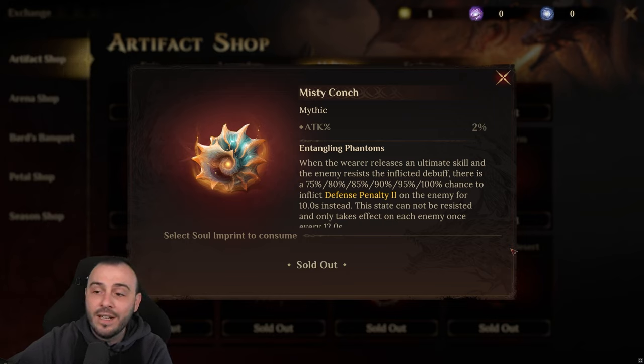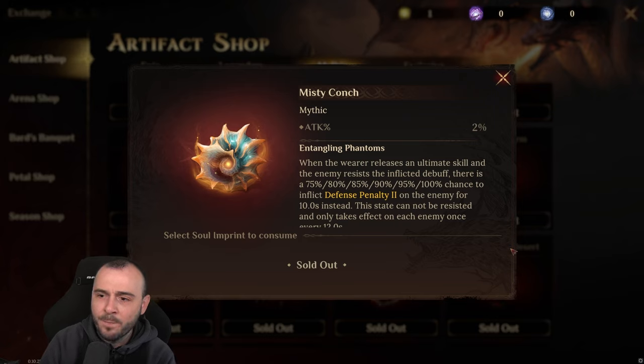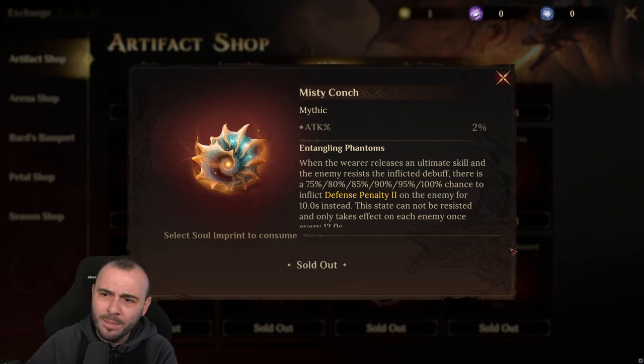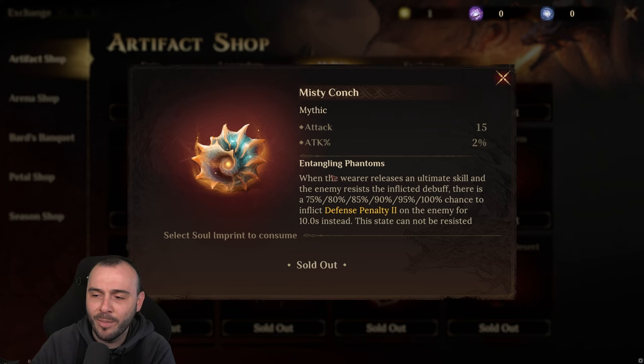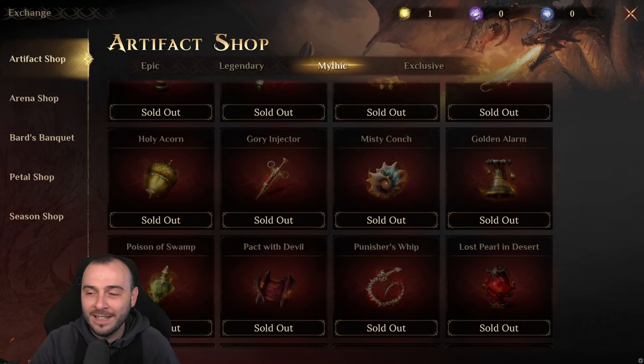If you have a damage dealer — let's just take Sigrid as an example — you give no accuracy to Sigrid and you give her this artifact. She's going to basically resist applying the attack penalty and the heal reduction, and then at max level it's going to be a 100% chance to land defense penalty with this artifact. A 100% — so a single hit you've got it. It's going to be a pretty awesome one. Now there aren't too many characters that can really benefit from it and deal damage at the same time, but it's a pretty nice artifact. I was very curious to see what they'd do with the defense penalty in the game.